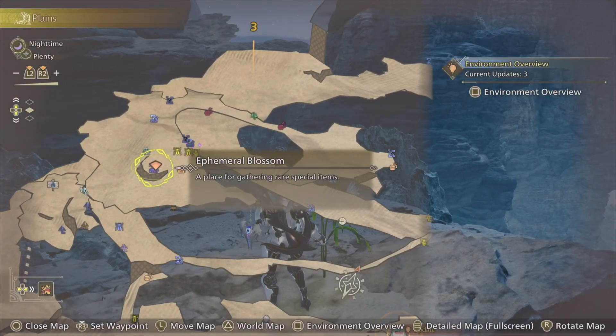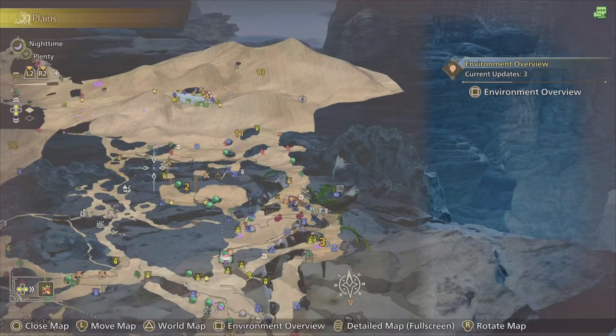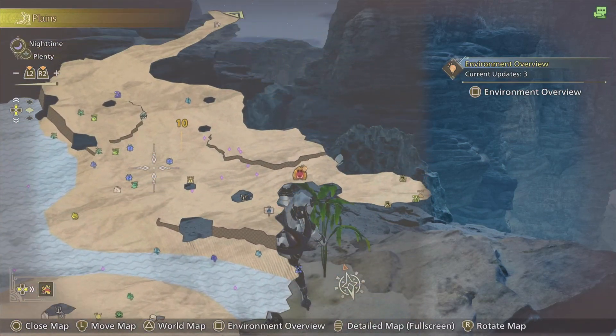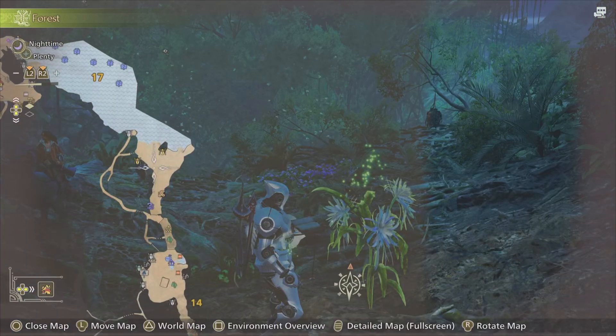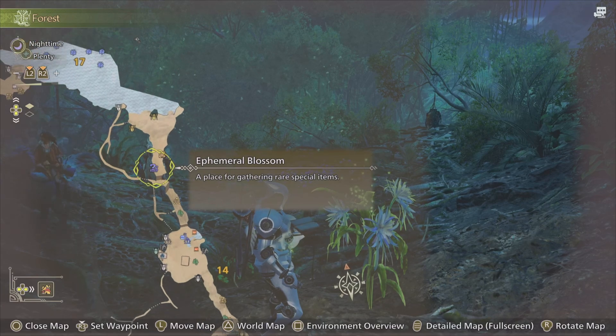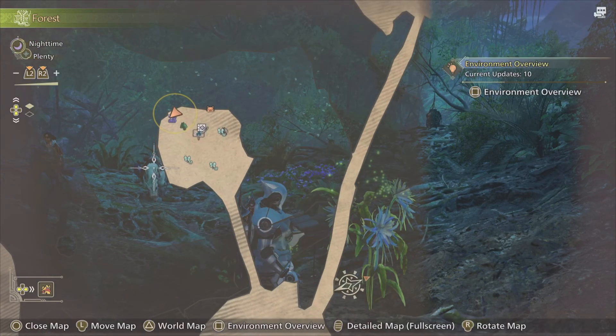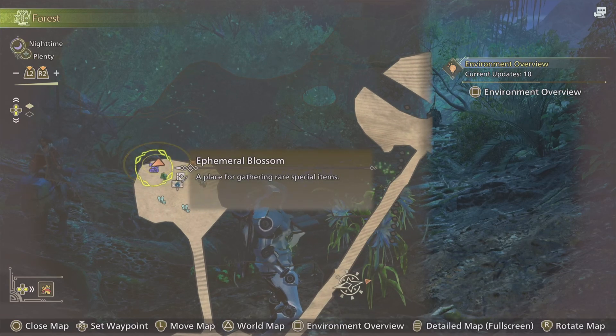The harvest points in the Windward Plains are here at Area 3 and here at Area 10. The harvest points in the Scarlet Forest are here in Area 17 and here in Area 18.